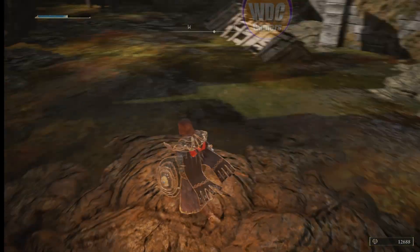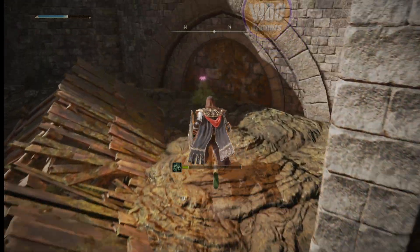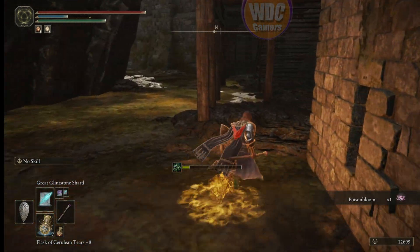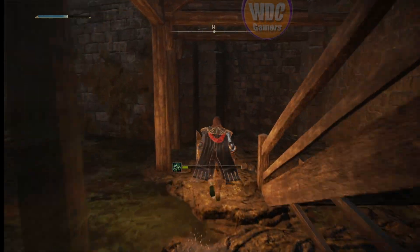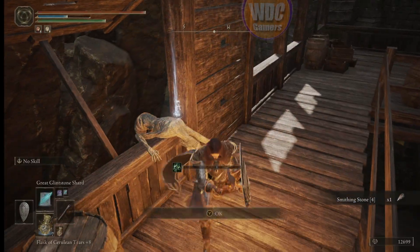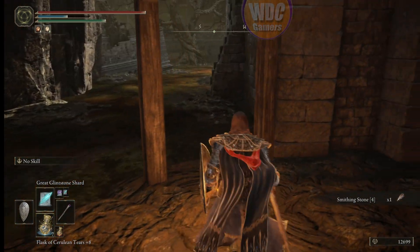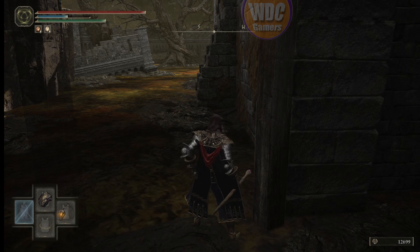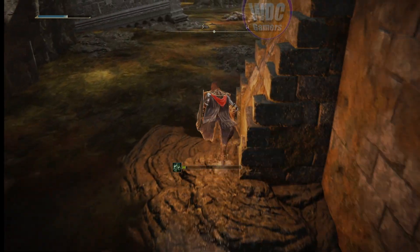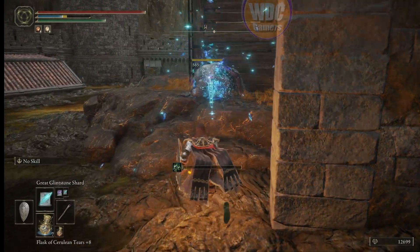Run this way — a little poison build-up is not going to hurt. In here and then up here — a shiny: Smithing Stone 4. Go over here. I was lit up — looks a little dark. Around this corner there's a mob — look the other way. Then up the ladder.